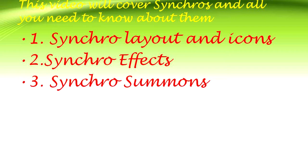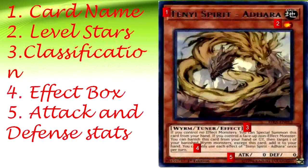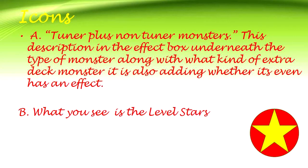Section 1: Layout. A synchro card has the following components: card name, level stars, effect box, and attack and defense stats. The icons include a tuner plus non-tuner monsters. This description appears in the effect box underneath the type of monster, along with what kind of extra deck monster it is.